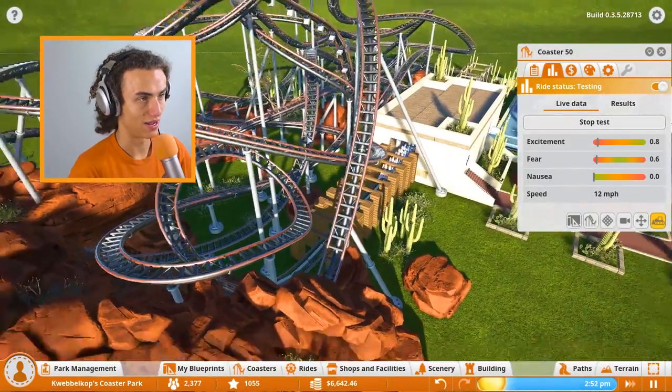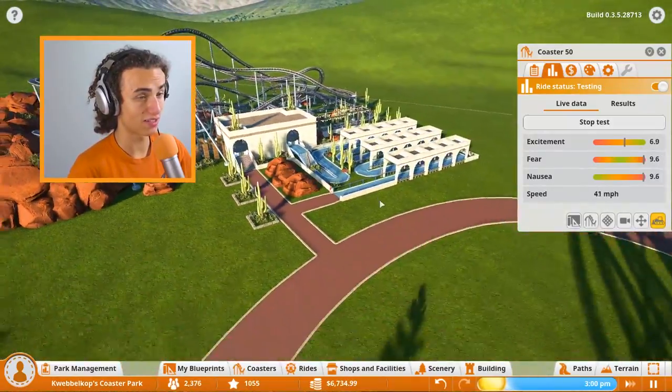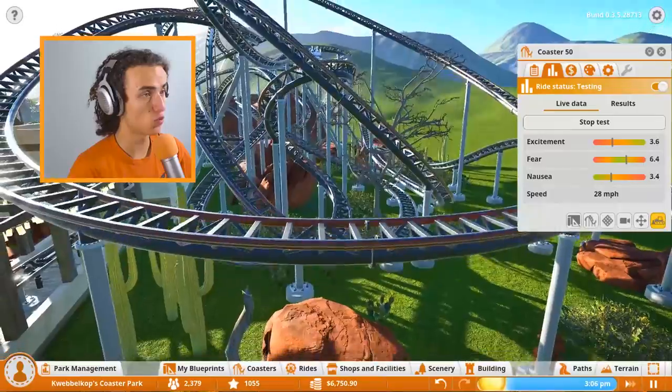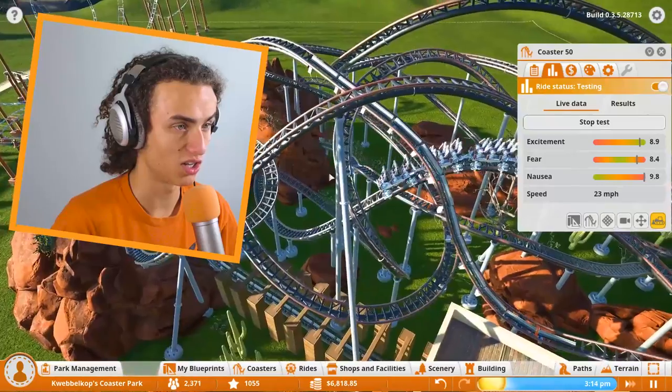The test has begun — they are testing Coaster 50. Look at it go! It's a really nice coaster, I have to say. It looks very pretty. It's super clustered. Like, how is this even allowed to be a roller coaster? It's so clustered.